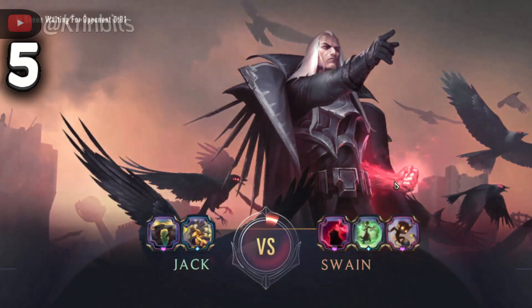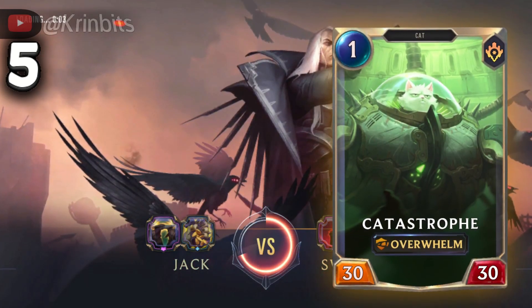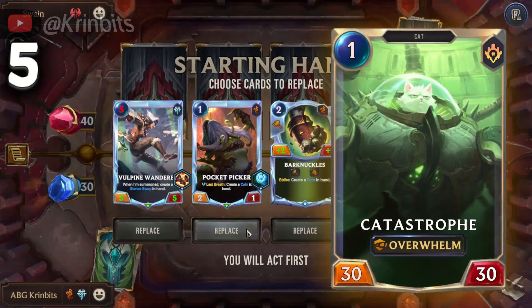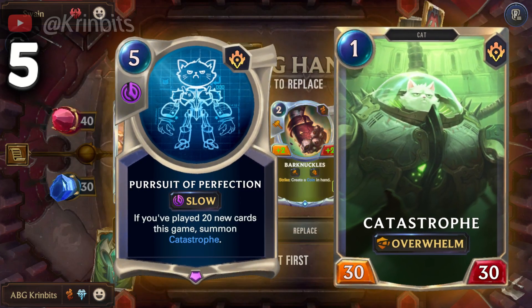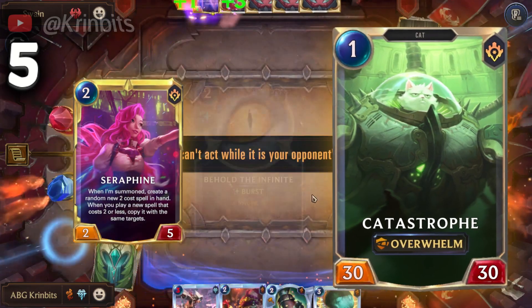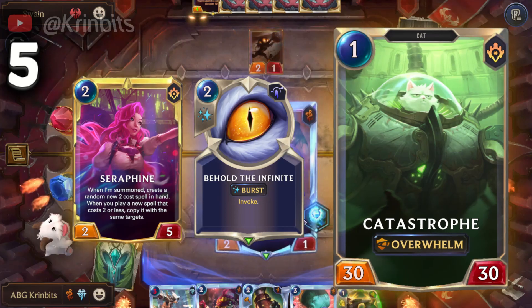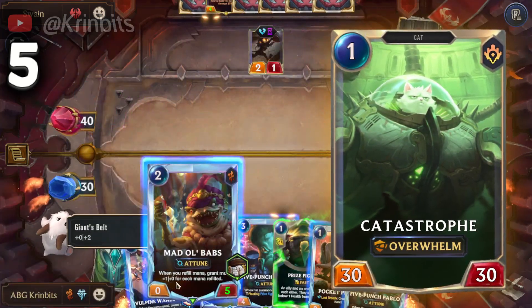Starting off the list at number 5, I chose a funny card: Catastrophe. This card is technically the strongest titanic unit in the game, but that's only if we ignore the summoning conditions of the unit, where you have to play 20 unique cards during the match. This on paper is a pretty daunting challenge. Both decks with Seraphine and a whole invoke package, this requirement is doable. If this unit does land an attack, it's an instant win — but the only problem is landing it.